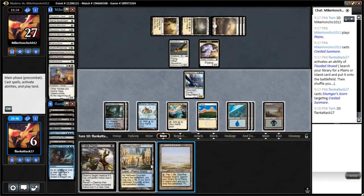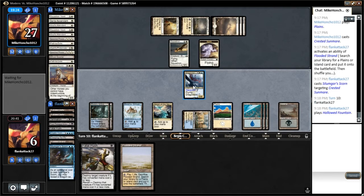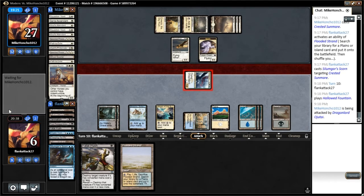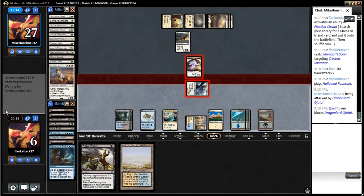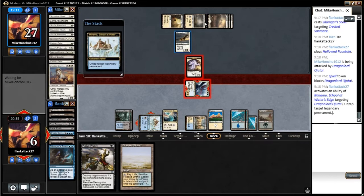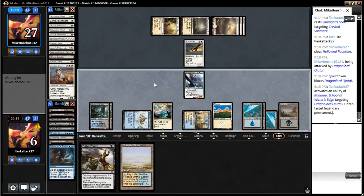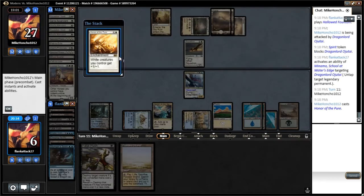We drew another land which isn't ideal. We'll go ahead and play the Hallowed Fountain and attack with the Dragonlord again. The best draw would be Silumgar the Drifting Death — that card's just bonkers in this matchup. We'll take this opportunity here to untap it because our opponent's tapped out, so that way we can't get surprised by anything. Because if we were to do it in the middle of their combat and they happen to have a Path, it could be really bad for us.